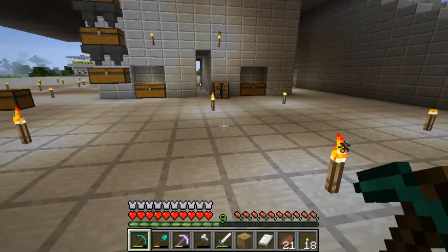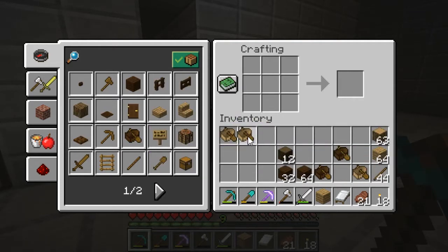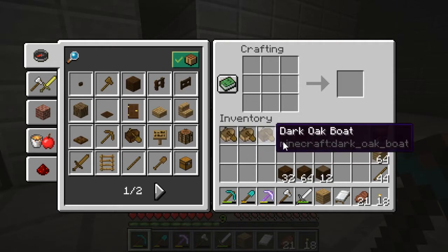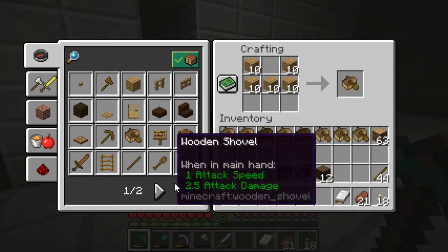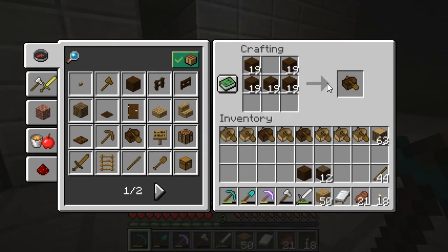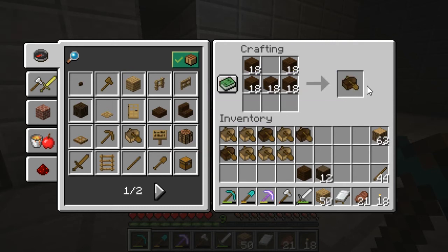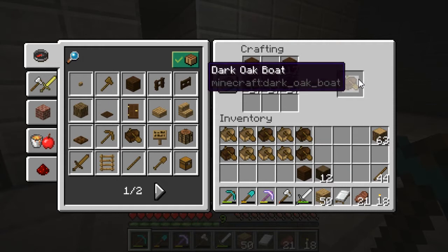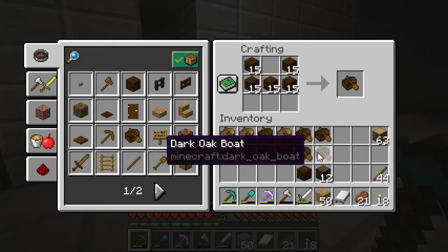So we need to craft the boats. Counting out the planks: one, two, three, four, five — six, seven, eight — okay, so that would be ten. One, two, three, four, five — we'll do two more — so six, seven, eight, nine, ten, eleven, twelve. Good enough.